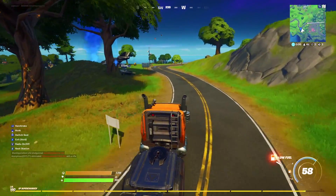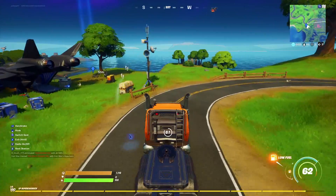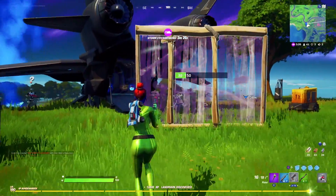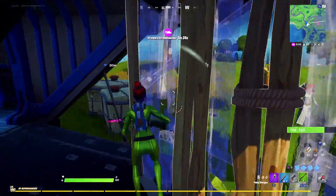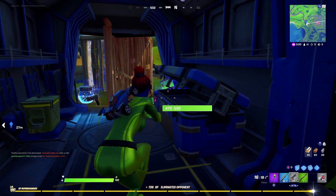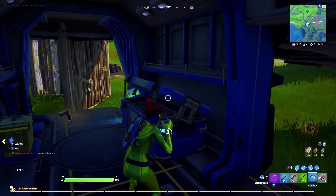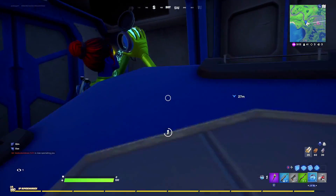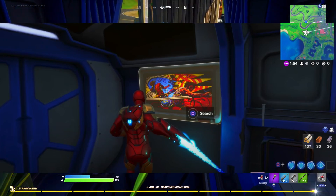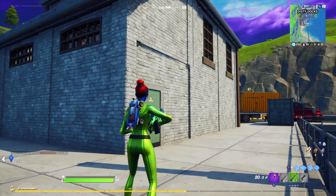The next challenge requires you to find the loading screen picture at one of the Quinjet patrol sites. There are several of these around the map — you can see them as you drop in where the jets land. Head to one and the location is on the wall on your right inside the site. I've got a screenshot of what it looks like when you see it, so just search it and collect it.